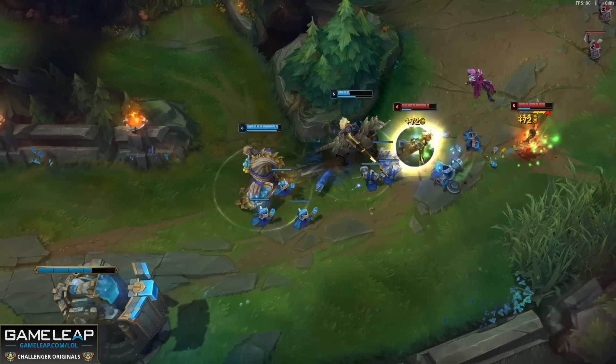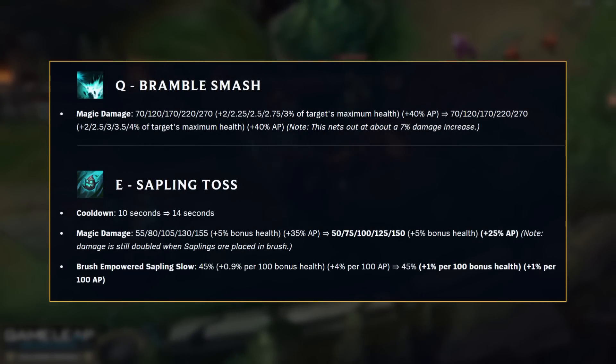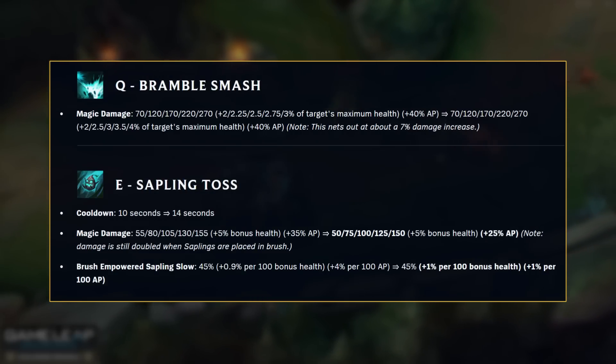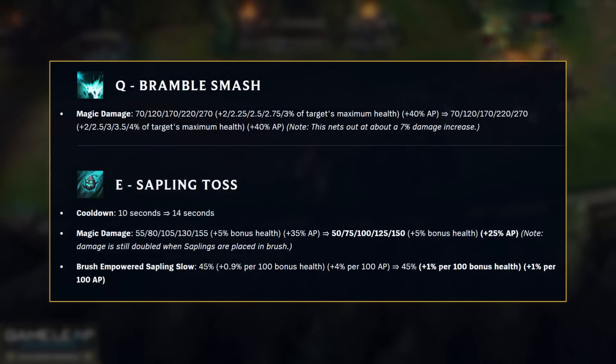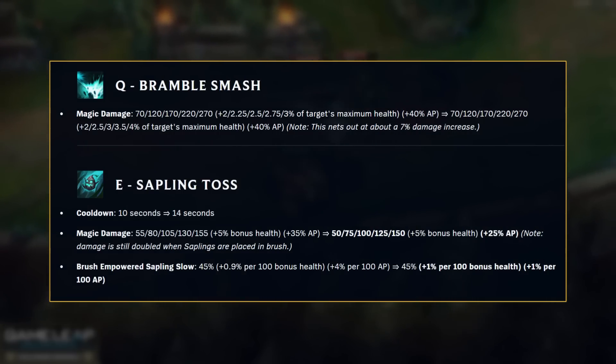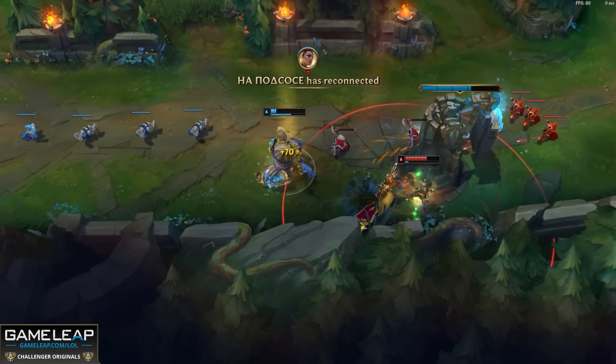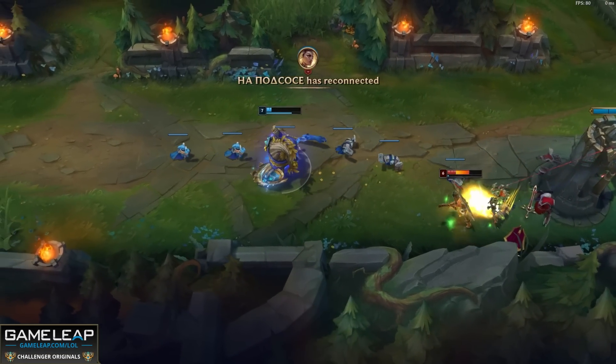Now we all know that the Chemtech version of Treebeard was disgustingly OP last patch. Well in this one, jungle Maokai is getting nerfed again, and rightly so. But because Riot have a random Maokai fetish at the moment, his Q is getting compensation buffed — it will deal more damage to targets with a lot of HP. In other words, top lane Maokai might be the best thing for the Twisted Treant. So for sure jungle Maokai is worse, but top lane Maokai might actually be really good.